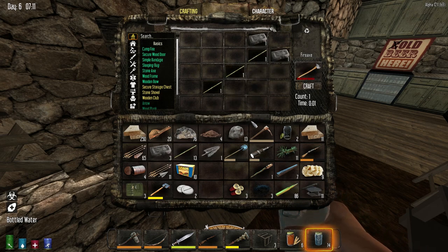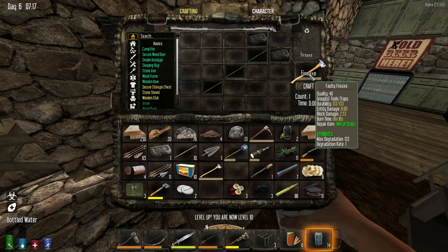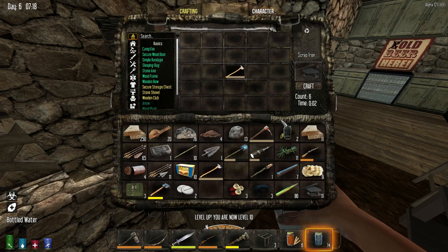Let's go ahead and craft a fire axe. As you can see, I do have some iron ingots. That is a crummy one — I think I'm going to destroy that. I'm going to do one more since I have a couple more ingots, and with any luck I'll get an orange one. That one is garbage. I'm just going to go ahead and break it down right now.